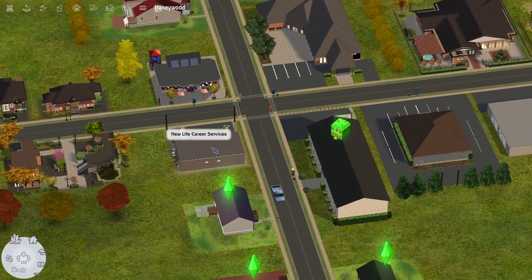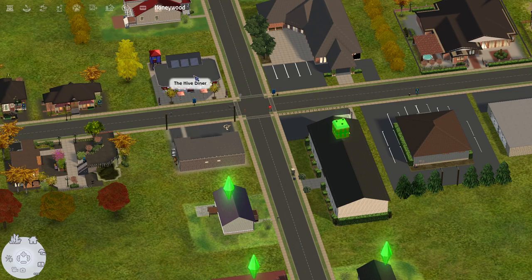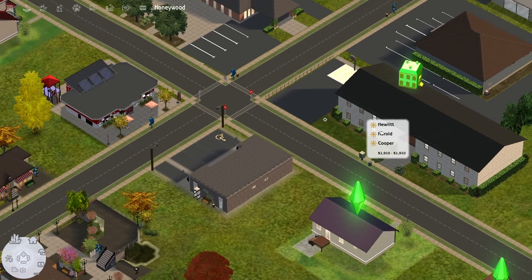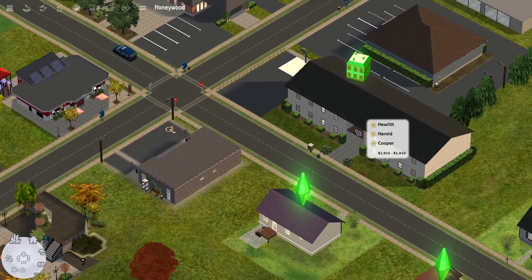Then we have New Life Career Services — I did not build this one; it's from Pleasant Sims and I just changed the name. We have the Hive Diner, which I also downloaded and changed the name of. Here is an apartment building complex, which I did build myself.